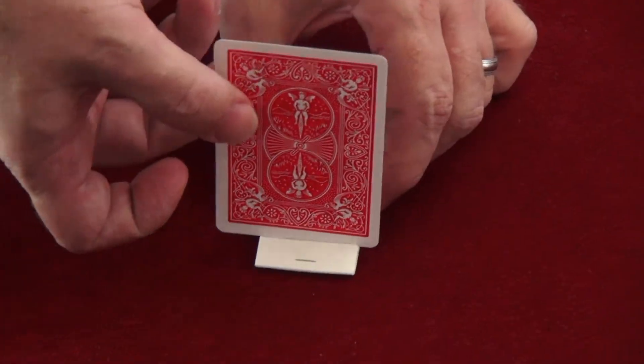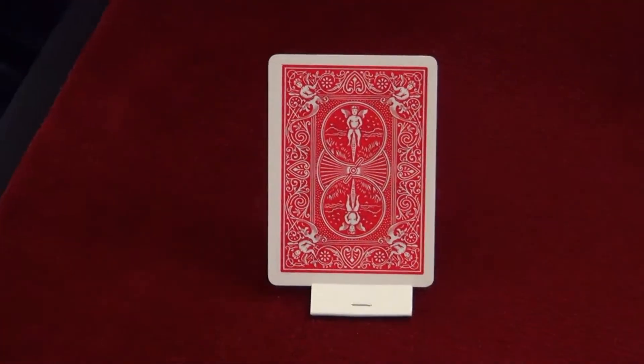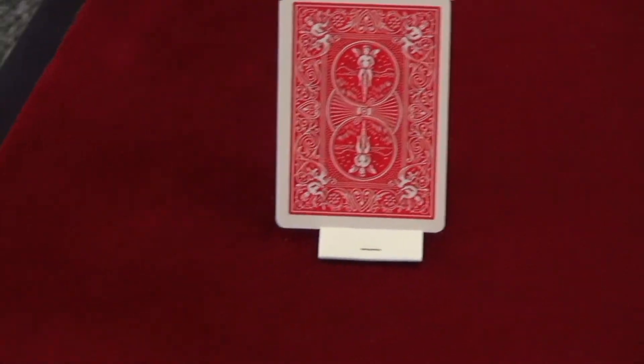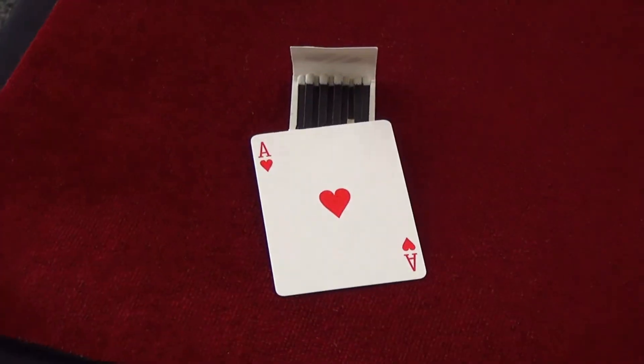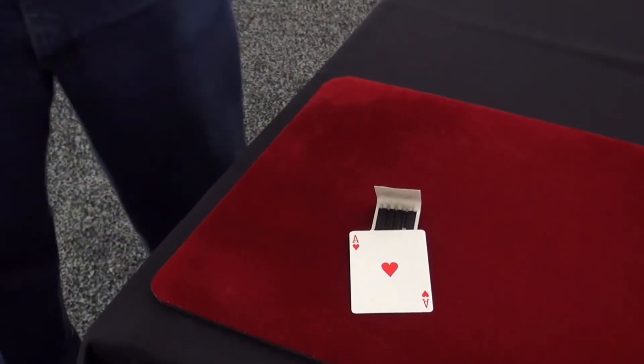We'll set it up here just like an easel in an art museum. And for the first time, I want the card to show the mark. Nine of hearts or ace of hearts? Ace of hearts. Ace of hearts. Wait a minute, let's see if I can fix that. How about that? The ace of hearts. It's a flash.